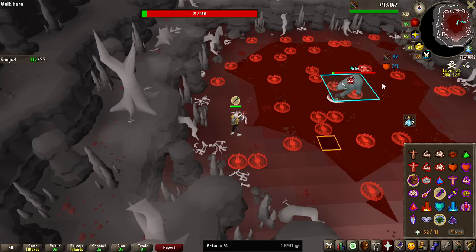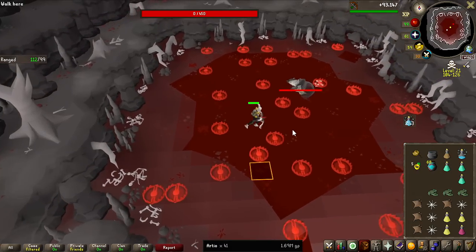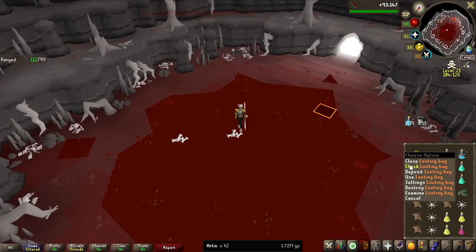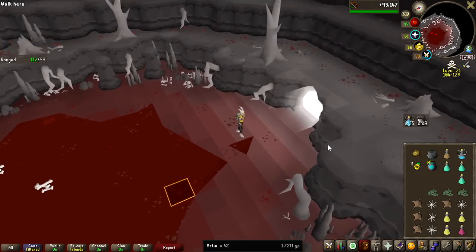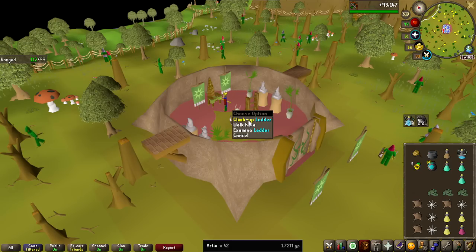We finally had a trip where I did not get PKed a single time, and this has allowed me to see how many kills an hour I can get at highest efficiency — which actually is 50 kills. Let's check the looting bag: 730k, pretty good trip.